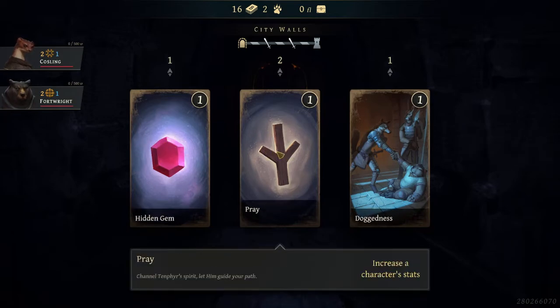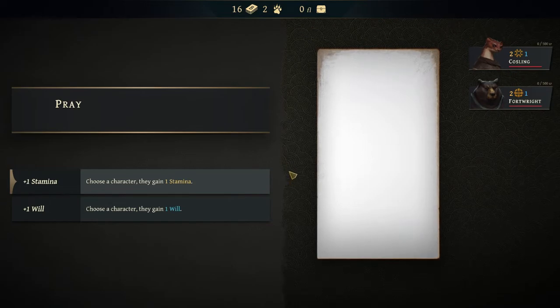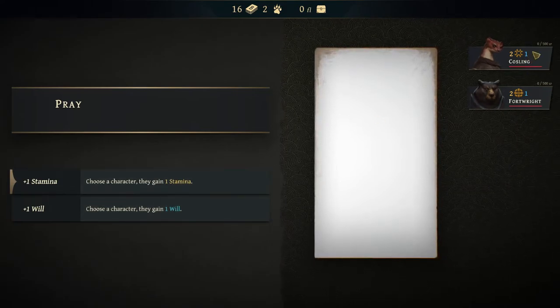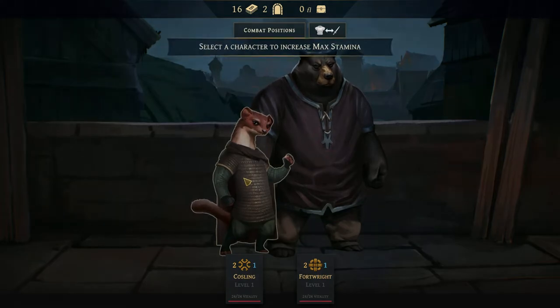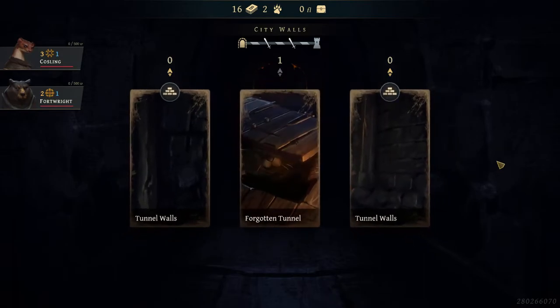Hidden Gem gives me a card upgrade. Prey lets us increase character stats — always good. Doggedness gives extra shields at the start. Let's increase someone's stats. We can increase stamina or will. Will does come back — you essentially have one for the fight, and if you have two, you get two for the fight. Let's get some extra stamina and give it to Costling here, because weasels have a cool ability that lets them get some hidden blades I want to use.